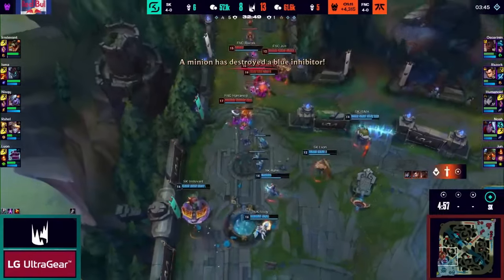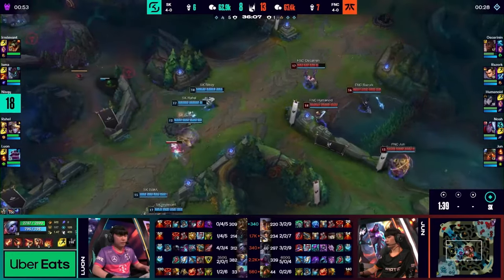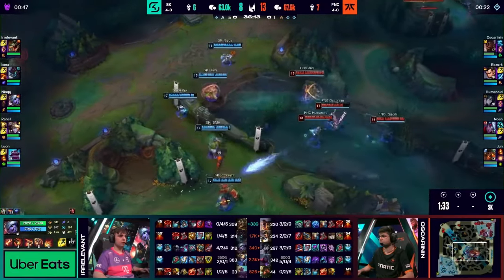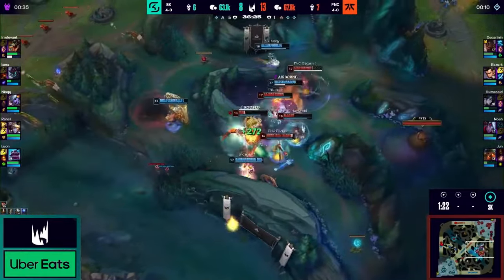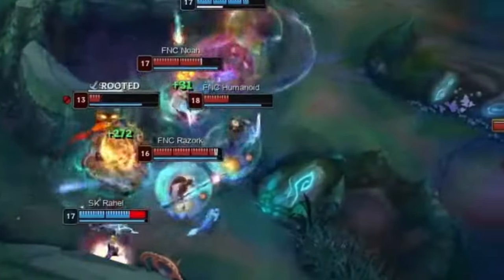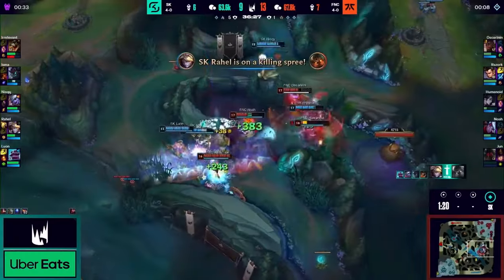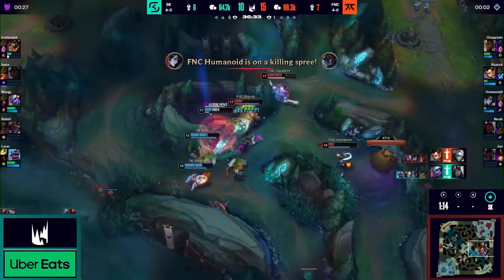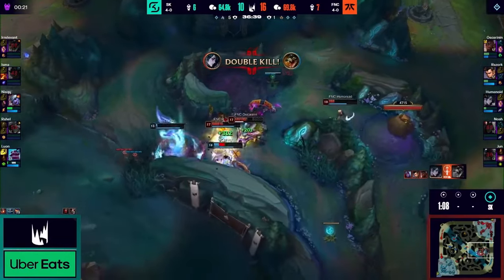Despite Fnatic's advantage, SK will try to push them into a teamfight, spotting Noah who has just recalled in mid lane and making them retreat into their own jungle. However, the Hextech gates allow Noah to join his team very quickly and deal damage on the backline. The teamfight goes back and forth with members dying on both sides, but Noah and Humanoid are dealing as much damage as possible. Humanoid manages to survive Irrelevant's engage and kites near the Gromp. Razork catches Rahel and kills him, then catches Irrelevant with a quick knockup. Humanoid kites and forces Niski away.